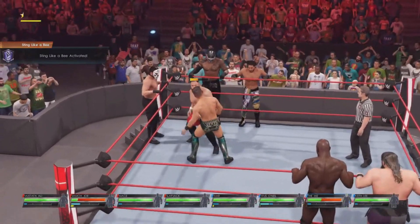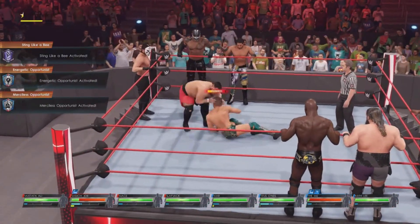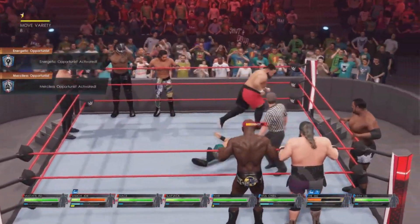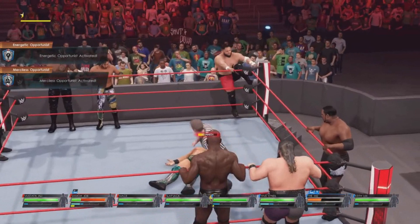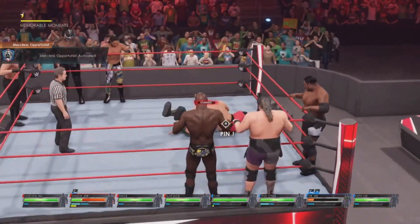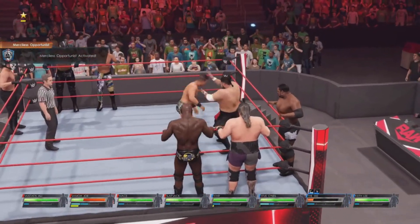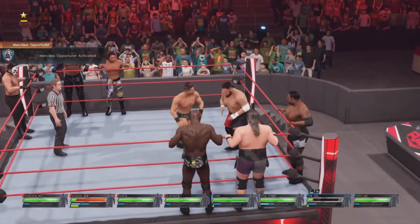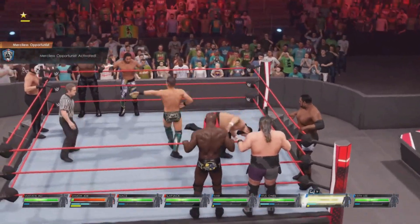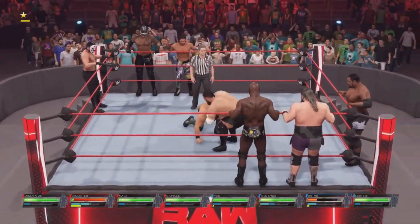You've got to worry about the constant tagging in and out. With Samoa Joe, I'd say just stun them — once you stun them, you can also get the diving attacks in because you need about 50 of those. Realistically you can do this in one match. You can land a diving elbow, do the taunts — it's not that hard at all.